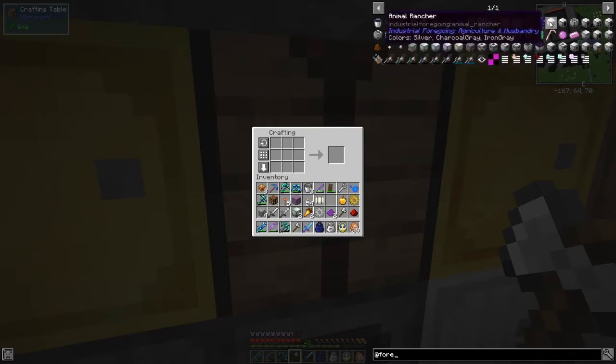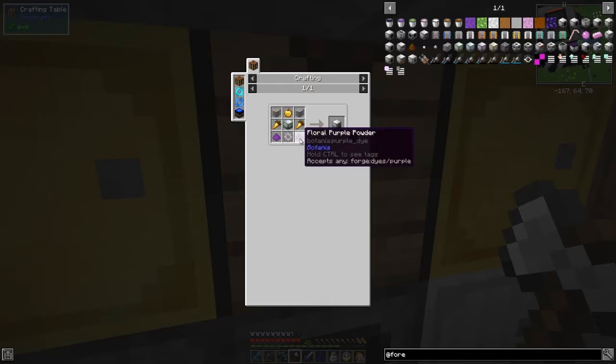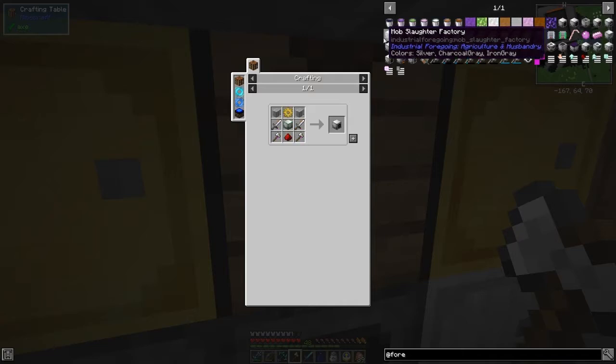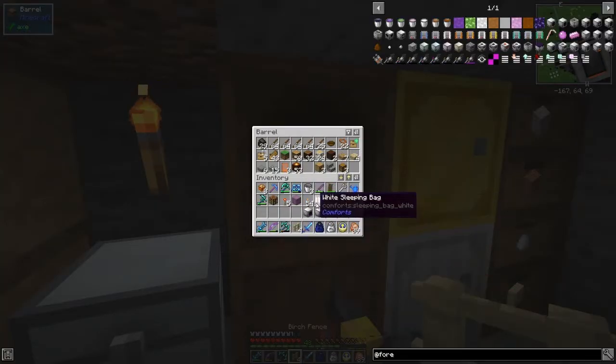We'd like the animal ranch — we've done that. Plant gather, plant fertilizer — animal feeder is this one here. Fairly straightforward recipe: golden carrots, golden apple — I've got two golden apples from those trees — and purple floral dye from Botania, dead easy. Then we've got the animal slaughter factory — nothing special about this either. Let's click that into place.